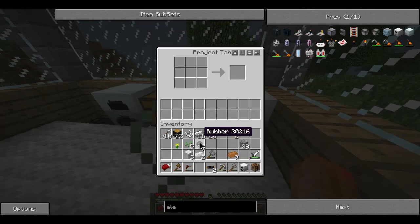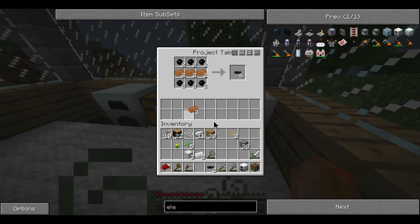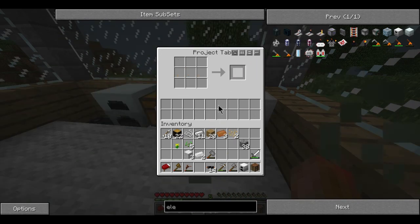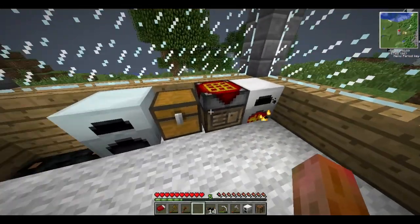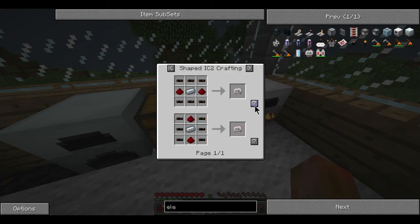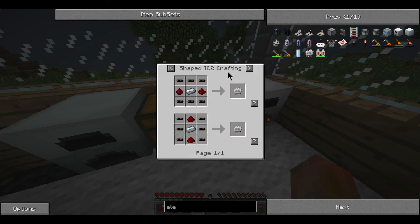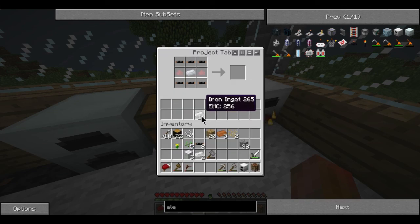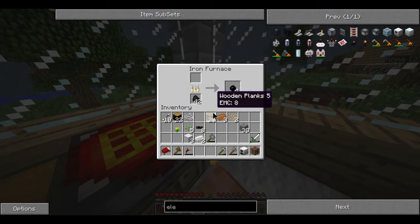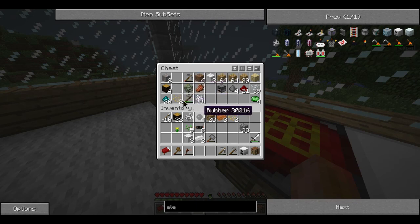I've got my coal - put some coal in there to get the sticky resin going again. I'll be back when this is finished. Alright, I've got my 12 rubber. I also made myself the project table while I was waiting for things to cook. I'll just chomp on some zombie flesh - the food goes down really quick once you've been eating zombie flesh, so I need to get a farm going. Now I can make what I wanted - the copper wire.